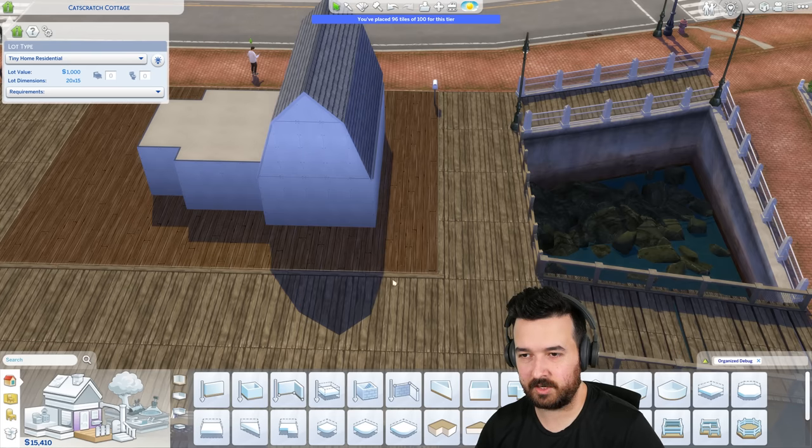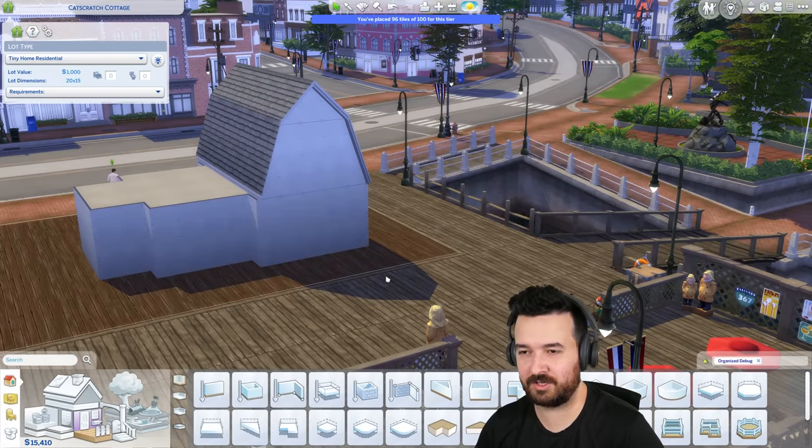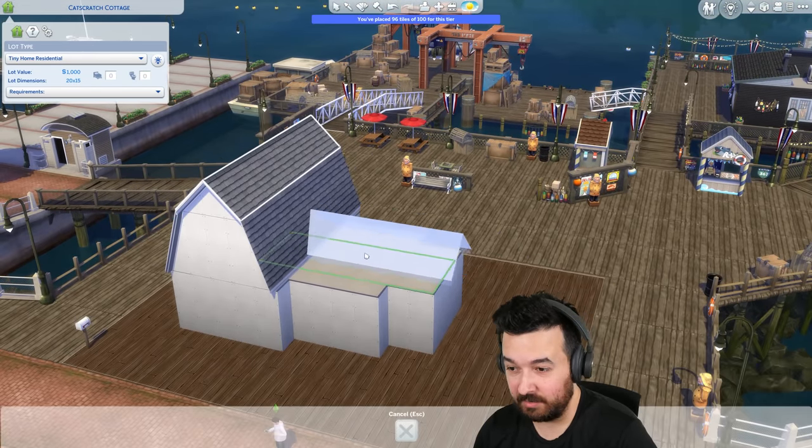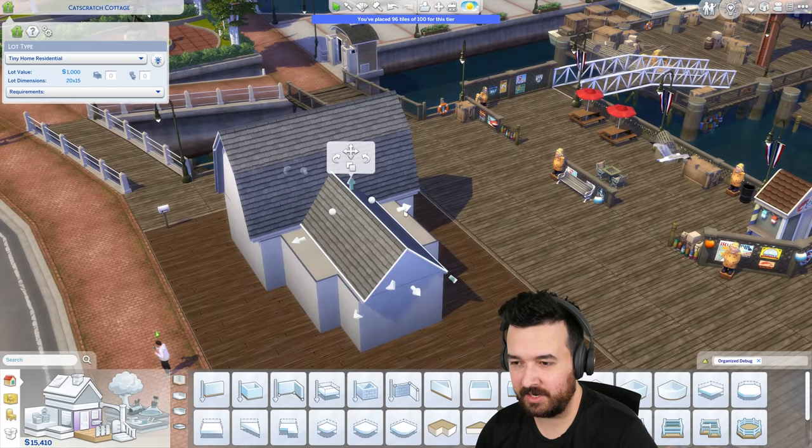It's much easier just to use the two extra tiles for the roof and it looks a lot better. So let's just do that. We're at 96 tiles - pretty easy, no worries. Can we make the rest of this work? I guess let's find out.